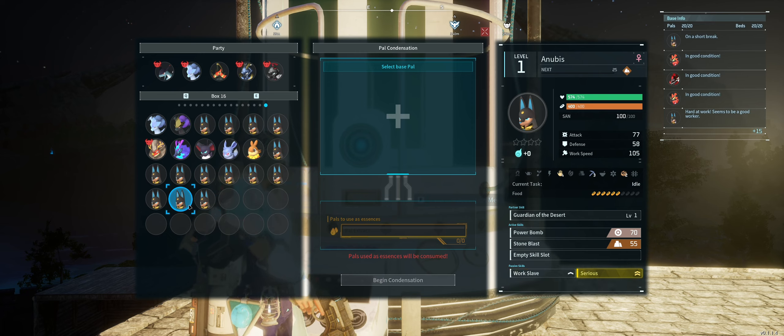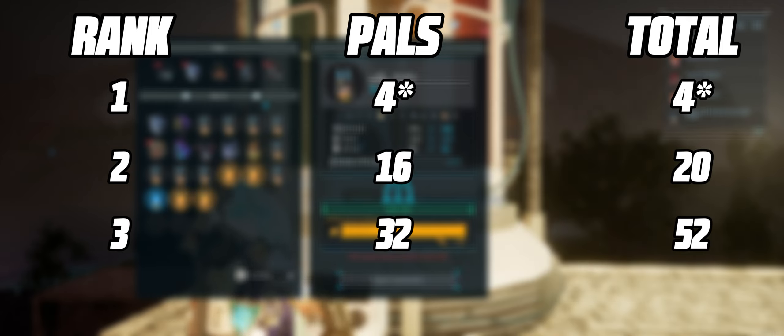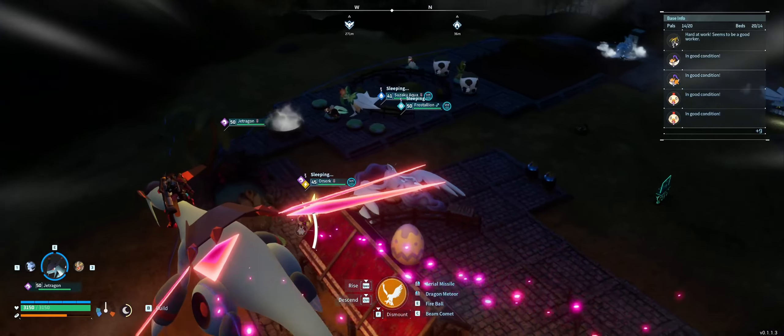You will need an increasing number of pals to reach rank 4: rank 1 requires 8 pals, rank 2 needs 16, rank 3 needs 32, and rank 4 requires 64 pals. You'll need a total of 114 pals to get rank 4 for a single pal, which is why I prefer having a breeding base with unlimited resources to make this easier.